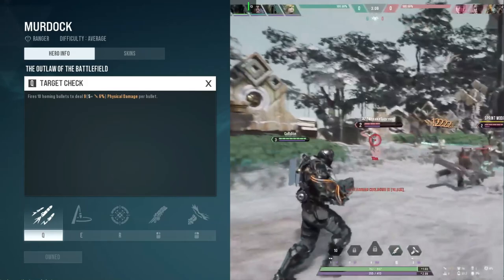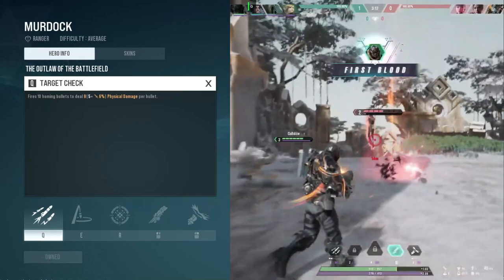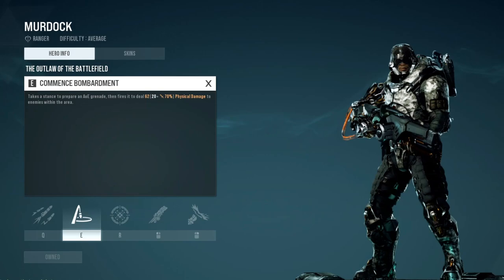Murdock's first ability is going to be his Q. This ability is called Target Check. It's going to be a really good poke in lane as you get into auto attack range of the enemy player. You'll press this ability and it'll instant lock on and deal a quick burst of damage - you won't be missing any of those shots. Just pretty much a lock-on, easy ability to use.